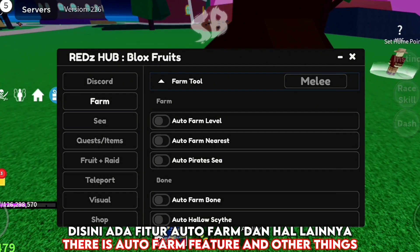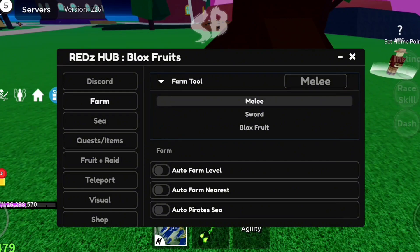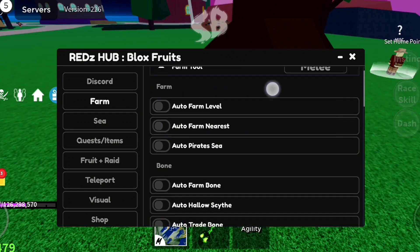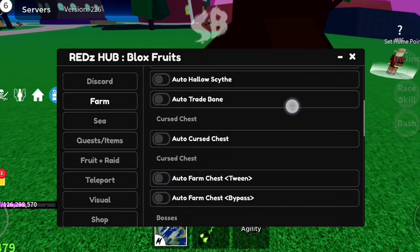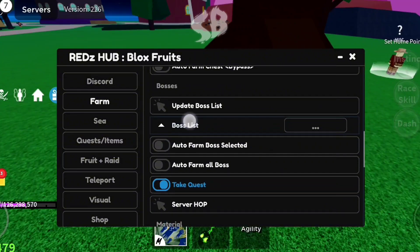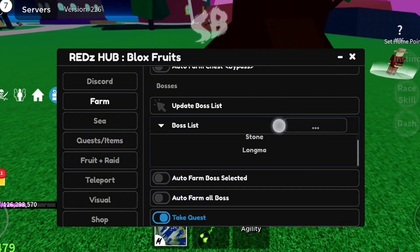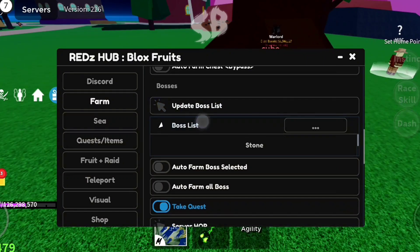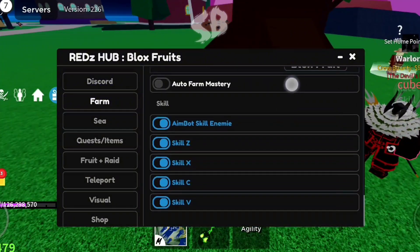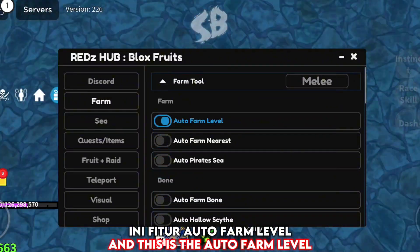First in the Farms section, there is an Auto Farm feature and other things. And this is the Auto Farm level.